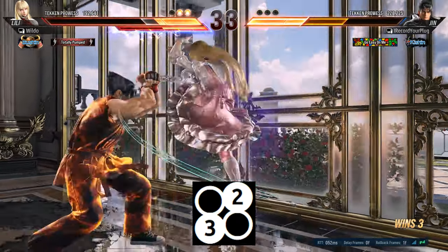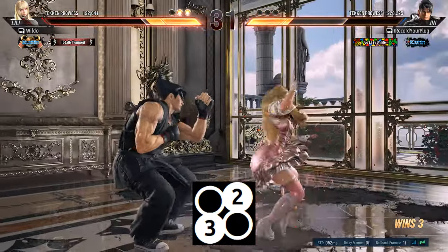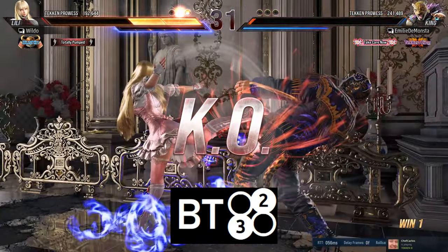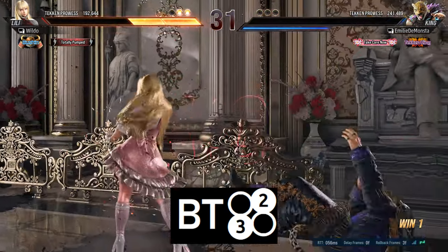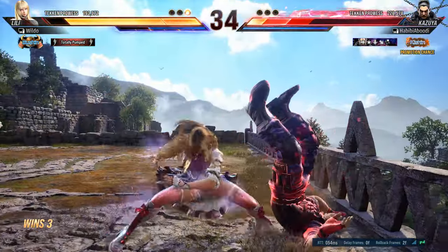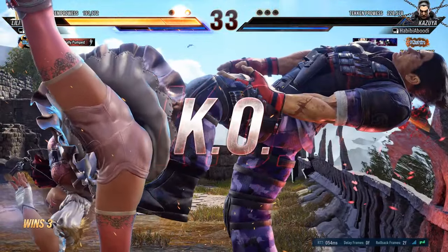Lily's heat smash is a long-range whiff punisher which, on block, puts her into a back-turn mix. Lily also has a low heat smash out of her back-turn stance, adding to her already strong back-turn mix. With a best-in-class sidestep paired with excellent generic and pressure tools, in Tekken 8, Lily is certainly a force to be reckoned with.